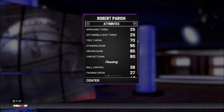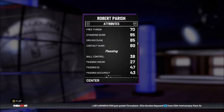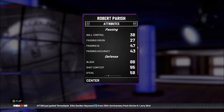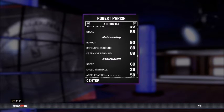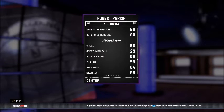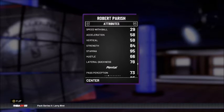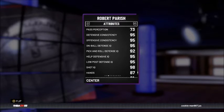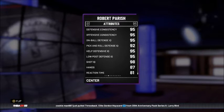Free throw is only 70 — that sucks. Standing, driving, and contact dunks: 95, 85, and 80. Passing non-existent. Defense: block is 88, shot contest is 95, steal is very low at 58. Rebounding is very good — 90 for box out, offensive rebound 88, defensive rebound 89. Athleticism: speed is only 60 — could be better. Speed with ball is 29, acceleration 58, vertical only 59. This card's got his feet planted to the ground, not getting up in the air anytime soon.